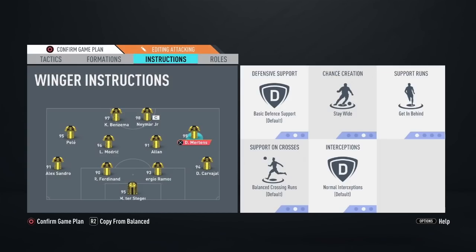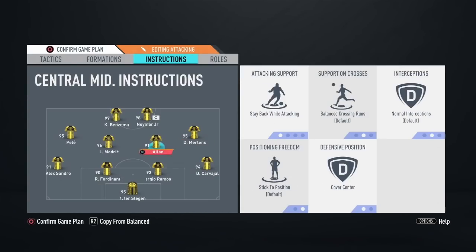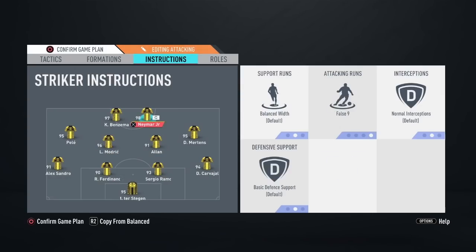Get in behind is the instruction I used, though I also tried get into the box for crosses instead — so if you don't have get in behind, definitely try that. Both CMs will be on cover center, except the defensive one — Allen — stays back while attacking, and the box-to-box on balanced. Up top, I went with false 9 on Neymar and get in behind on Benzema, but this is completely up to you and depends how you play.